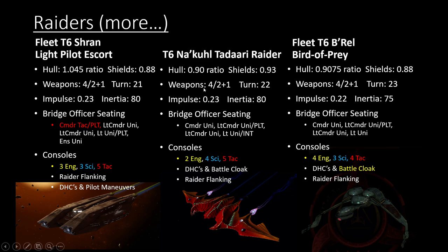The Fleet Nausicaan Raider and Fleet B'rel Bird of Prey are some other raiders in the game. Unfortunately, the B'rel is the only Bird of Prey I could find at the fleet tier 6 level. It's unfortunate but understandable since only about a third of players play KDF, so there are a lot less ships to work with. Back in the old days with raiders and Birds of Prey, they used to take out a fifth console slot or fifth bridge officer slot. With the raider flanking bonus nowadays they've added that ensign slot back in, but that wasn't the case back then, which is why some of these older ships don't have the fifth bridge officer slot.